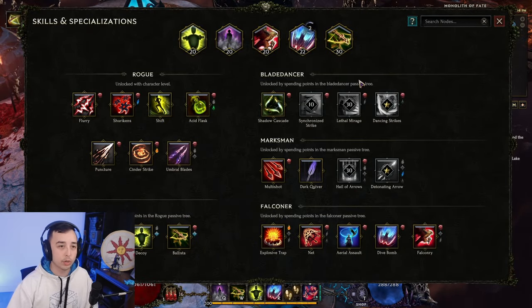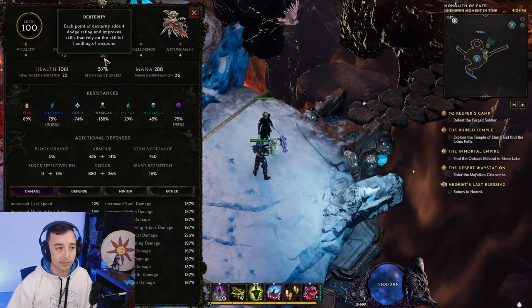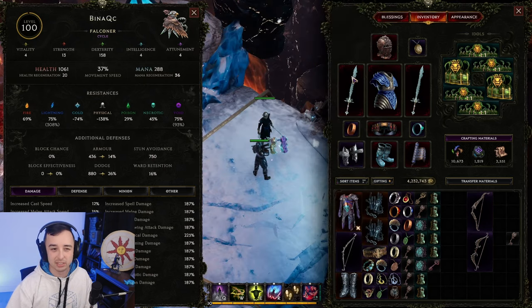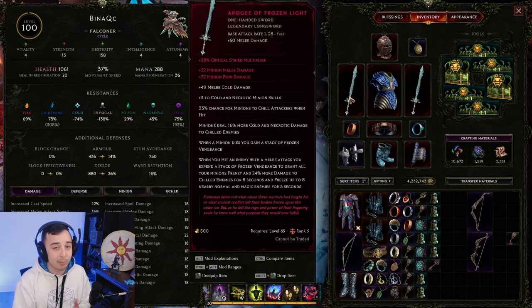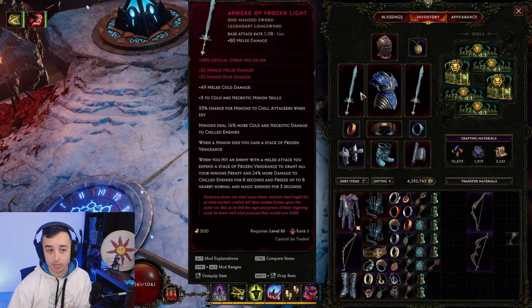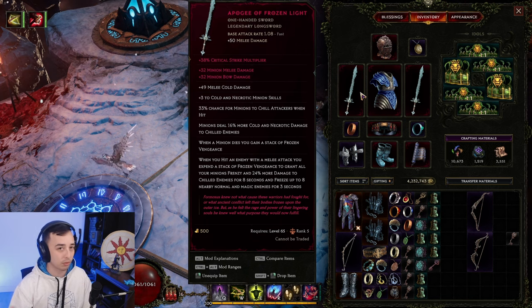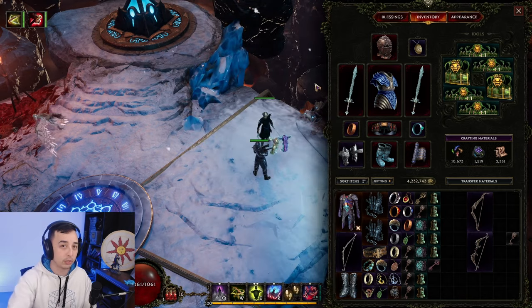We're not using the traps anymore — just regular Ballista. We have 158 Dexterity. As a disclaimer, you don't have to use Dual Wielding Apogee Frozen Light — this is more of a high-end variant. You could use a Bow and a Quiver and do just fine, but ultimately the optimized version would be Dual Wielding Apogee Sword. You get more damage multiplier per stack for your minions against chilled enemies, but you have to chill them first, so you're only getting this on maybe your second or third hit. The Bow version would actually deal more damage on the exact first hit.